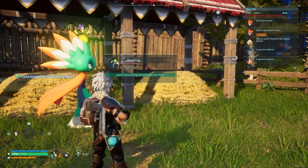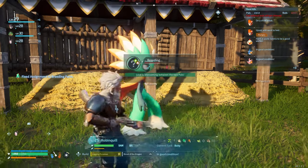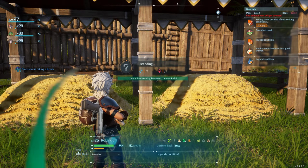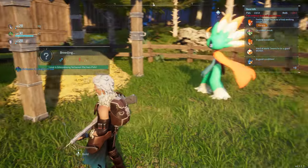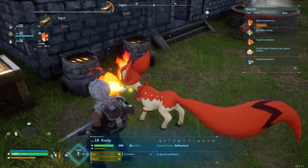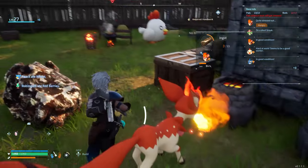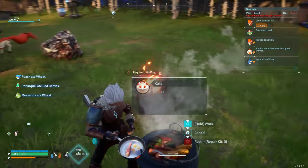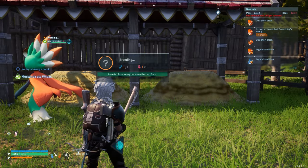Now you can see it says 'one and one — love is blossoming between the two pals.' You can see a little orange circle — that's like a timer showing when they're actually going to drop an egg. It looks like Gordon Ramsay is needed to make sure this cake gets done pronto!